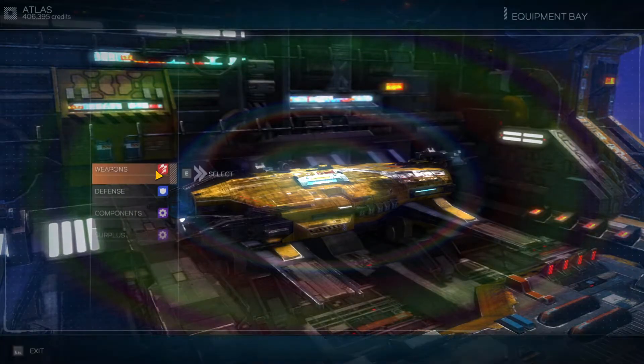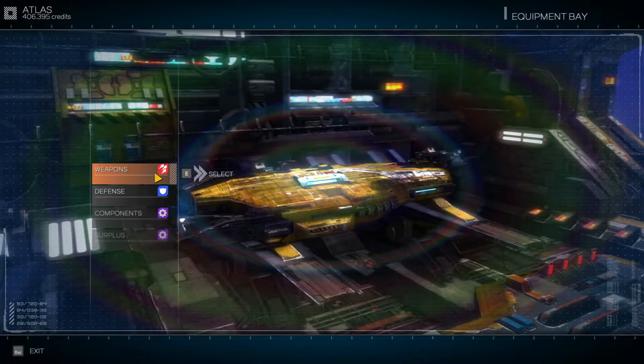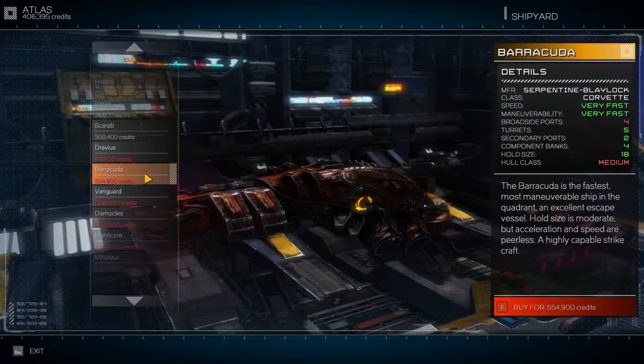Let's go to the equipment bay. The Barracuda — I think we need to pull the trigger on this one. The reason I didn't do it when we had like 850,000 credits was: the main components of the ship, like weapons, defenses, and shields, all needed to be upgraded anyway. And it's still serving us well at this point in the game.